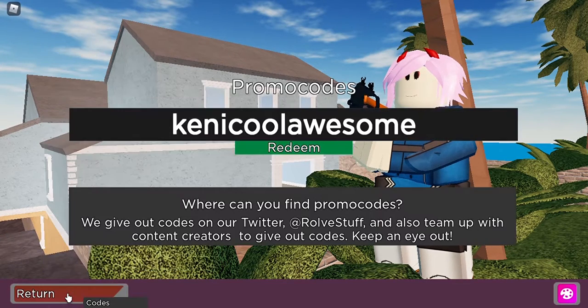To get this Ace Palette, what you want to do is enter a code. The code is Kenicoawesome — type in K-E-N-I-C-O-O-L-A-W-E-S-O-M-E. It should say 'code already redeemed' for me, but if you get 'code doesn't exist,' that means you need to rejoin the game and redeem again, because sometimes these codes can glitch or bug out.